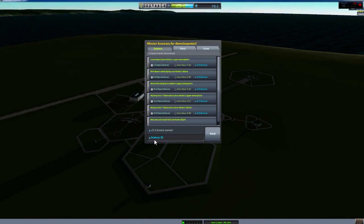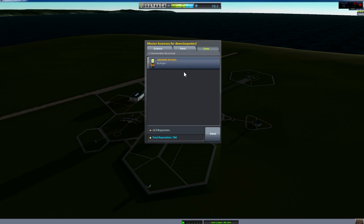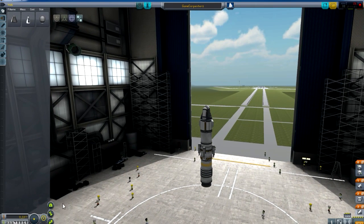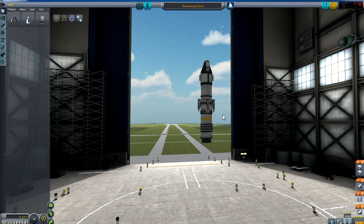Science managing at 5.1. Managed to get 7,000 back - I'd check how much that cost us, that's a fair amount back. Made no gain in XP. Let's just have a quick check - it cost us 8,000 to do the flight. So that's good.